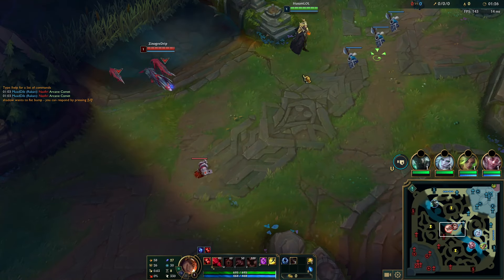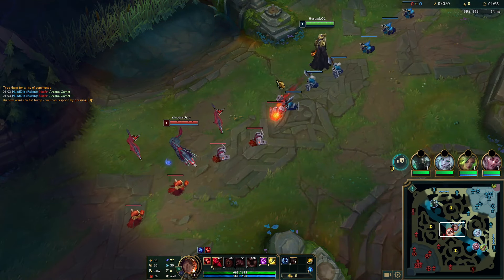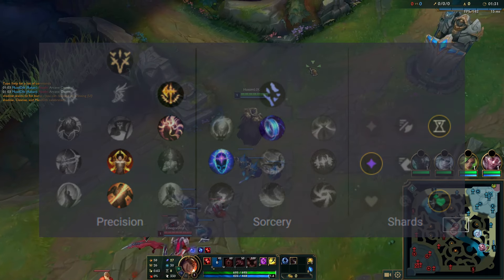Swain has so many different builds, and I'm back with the classic Rylai's rush. For this you need double mana runes, and I'm up against a Naafiri matchup here.